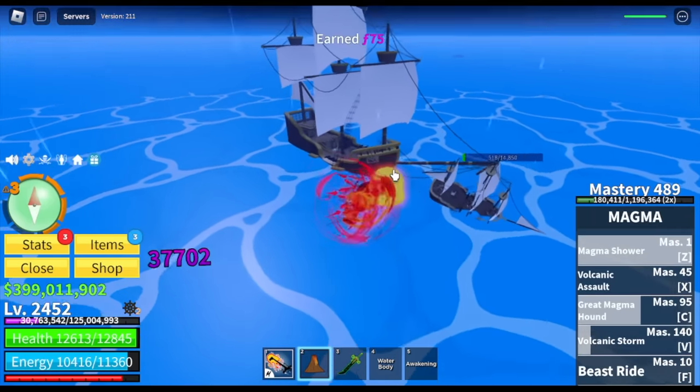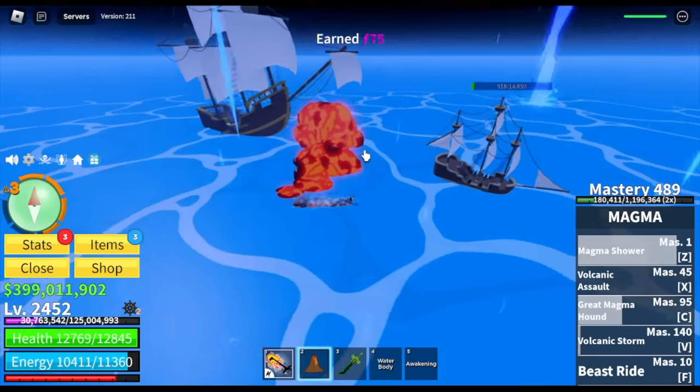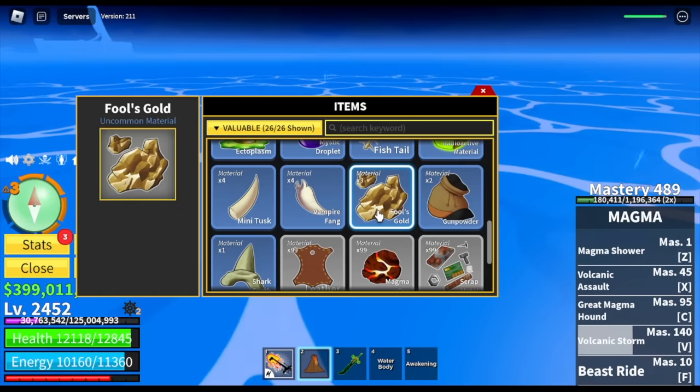Just a reminder: if you defeated a ship and you didn't get a material notification on the top, just check your items. I already have three — and there you go, we have Fool's Gold.